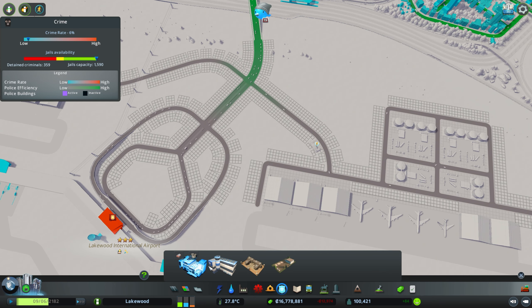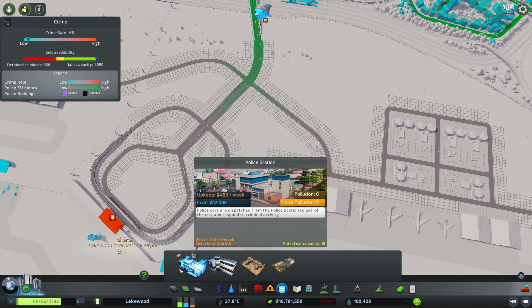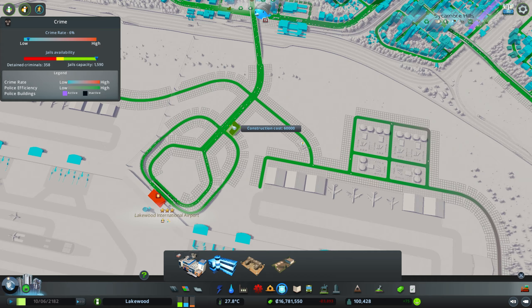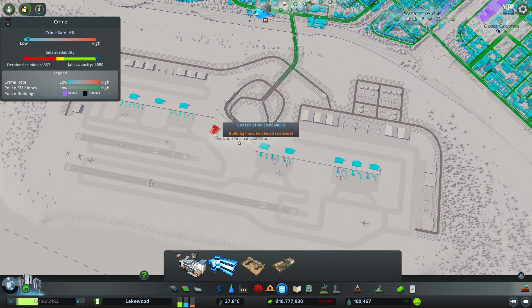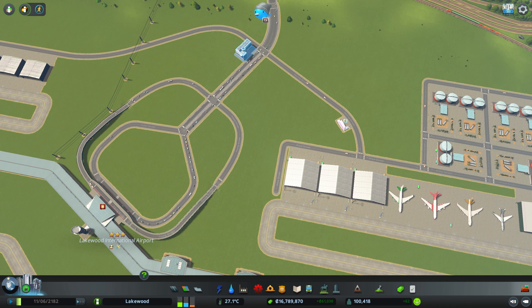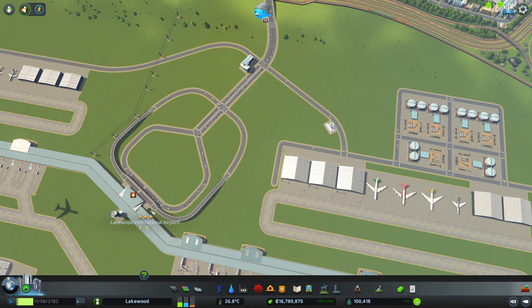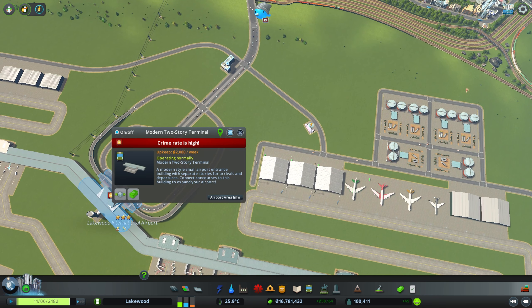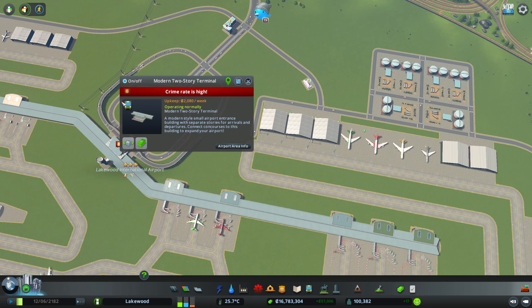Obviously we can see the high crime rate — I was just talking about that — so I think it makes sense for us to put in a police station. I think we should go big though: instead of just a regular police station, we'll put in a police headquarters. With international travelers coming to the city, it makes sense to have a pretty heavy police presence in the area. So we'll put in a police headquarters just at the intersection right here as we approach the airport.